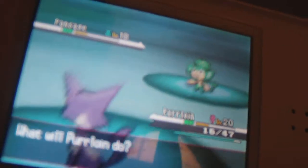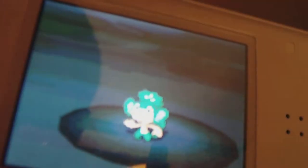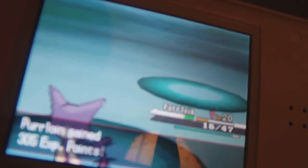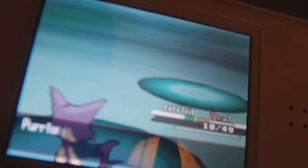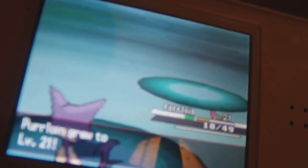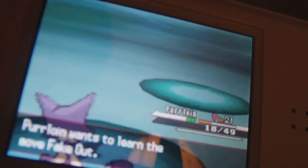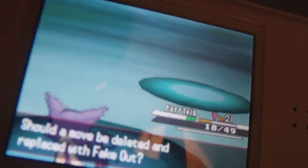Alright, I'm gonna use Pursuit — hopefully it takes it out. Yeah, it's out! Good job! Apparently Purrloin levels up to level 21! Woohoo! And it wants to learn Fake Out — this is exactly what I wanted it to learn.